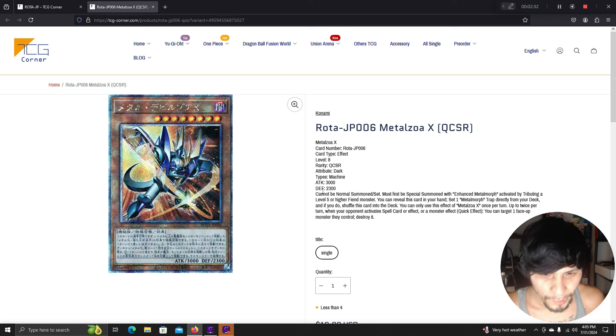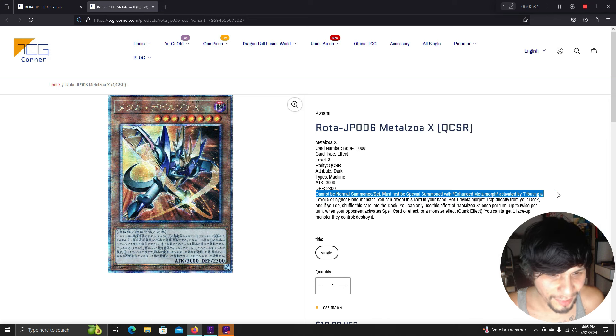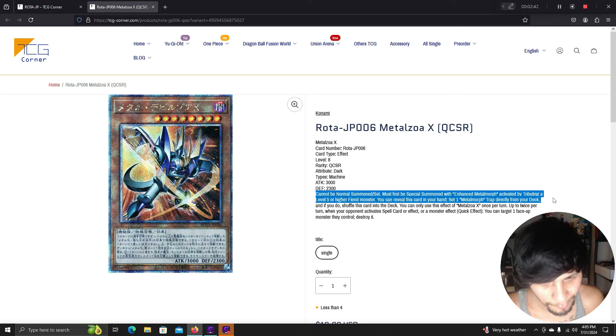Metal Zoa cannot be normal summoned or set — must be special summoned with Enhanced Metal Morph by tributing a level 5 or higher fiend monster, which will be easy with Fiendsmith around. You can reveal this card in hand to set one Metal Morph trap directly from your deck, then shuffle this card into your deck — so you have access to Metal Morph any time. Up to twice per turn when your opponent activates a spell or monster effect, quick effect: target one face-up monster they control and destroy it.